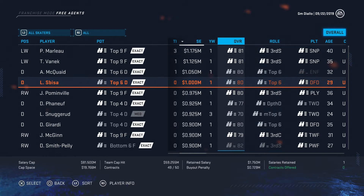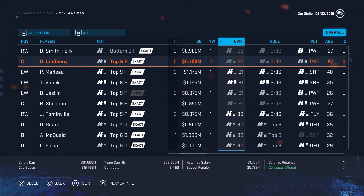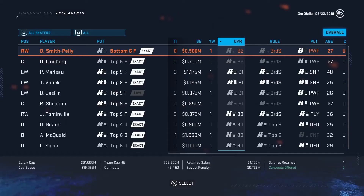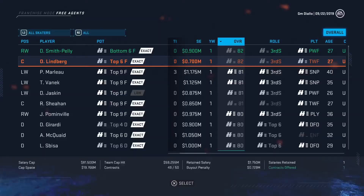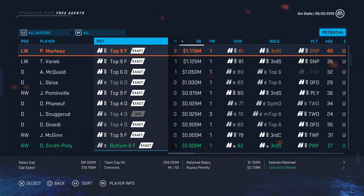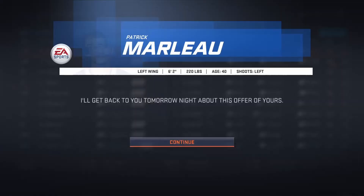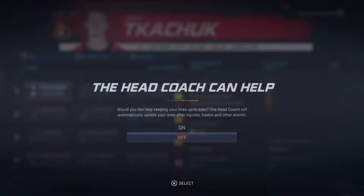Let's go on free agents first and sign some guys. Vanek — we can bring back, but no thanks. Dan Girardi might be something, but let's see. Smith-Pelly, we might just need guys for only this year, so maybe sign Devante Smith-Pelly and Oscar Lindberg. I only have one roster spot left, so let's check the team.